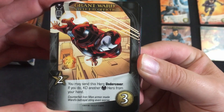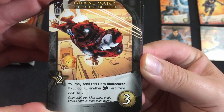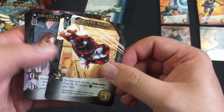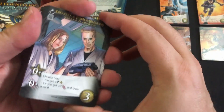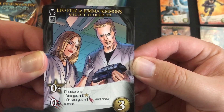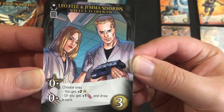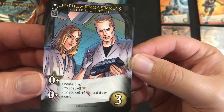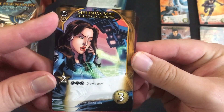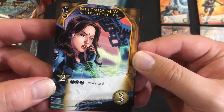Grant Ward gives you two recruiting and lets you send this hero undercover; if you do, you KO another Shield hero from your hand — he was the one from the show that turned bad. Leo Fitz and Jemma Simmons are a Tech class officer — you choose either plus two recruit, or plus one attack and draw a card, giving you versatility. Melinda May gives two recruit, and if you play three Shields this turn, before this you get to draw a card.